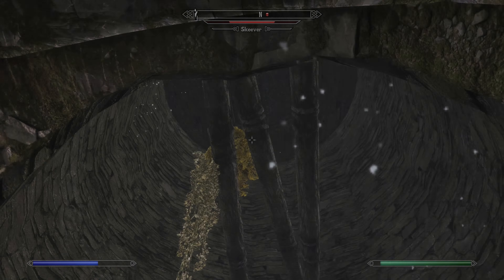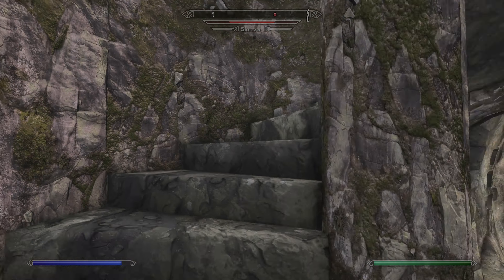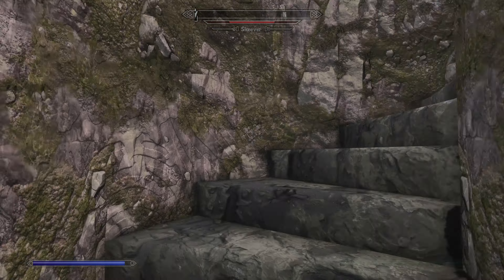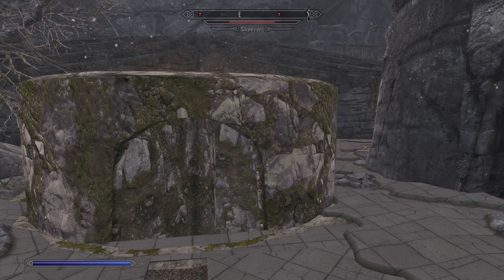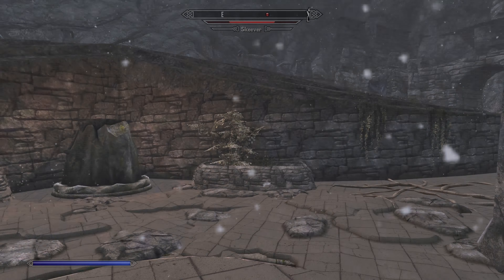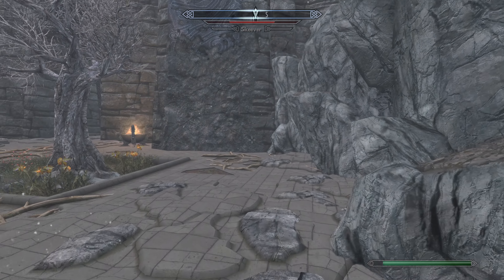Remember what the note said: exit twice, leave only once. This staircase will reveal itself and we can go up. Once it closes, we are back at the word wall over there. We're going to turn right to where we originally came in.